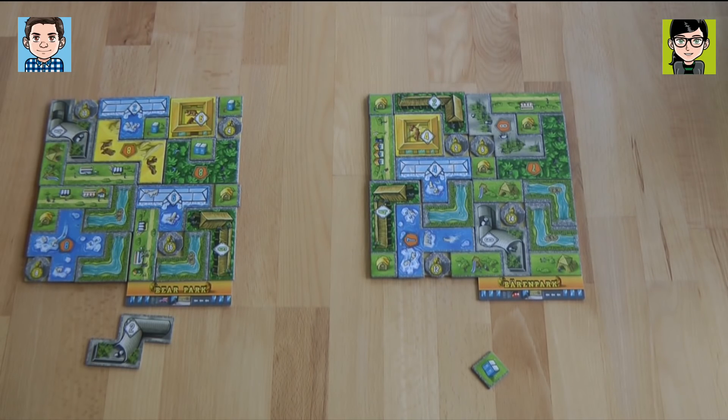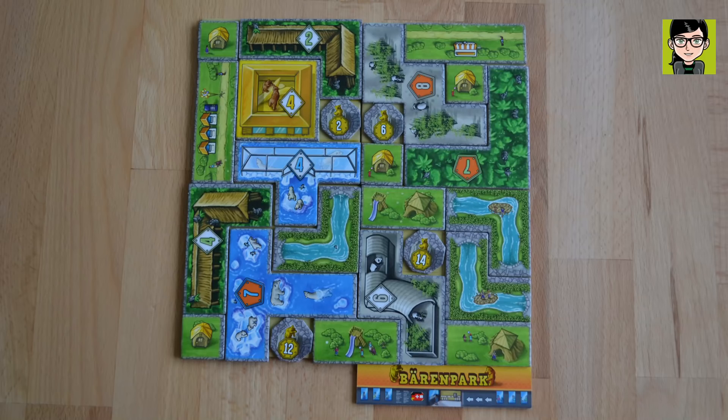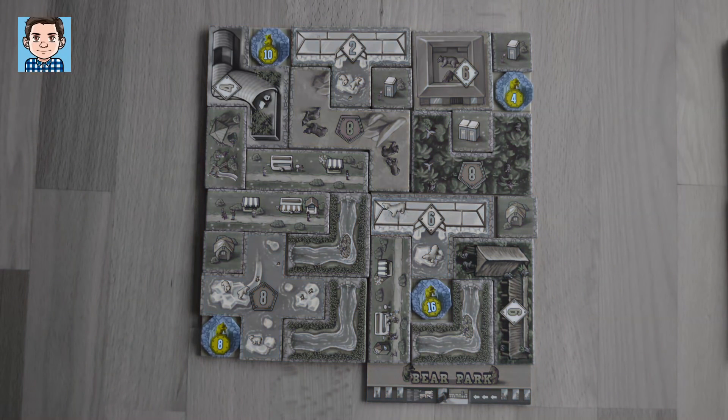In the scoring round, we just sum up all points we got, which are on the tiles, plus the statues, plus the contracts. Starting with the bear statues — I have in total 38 points.